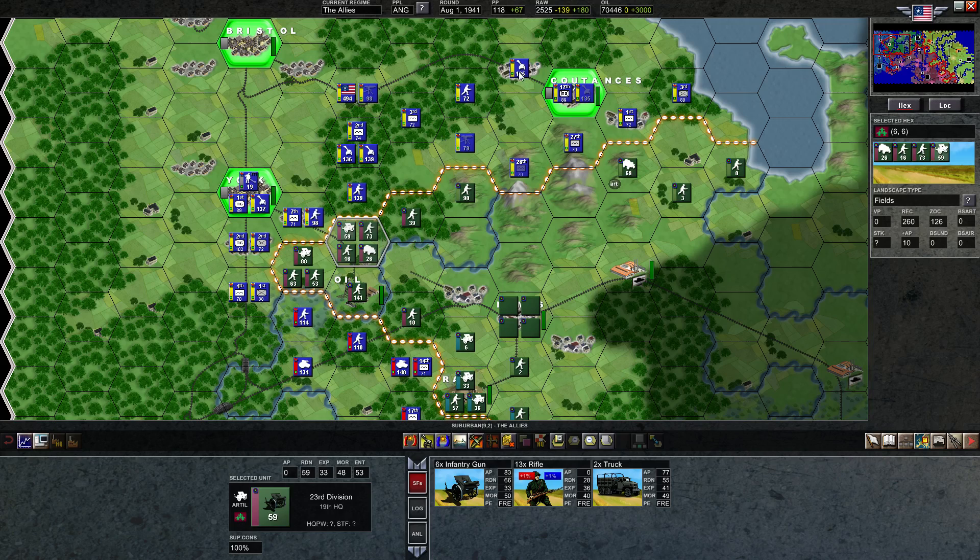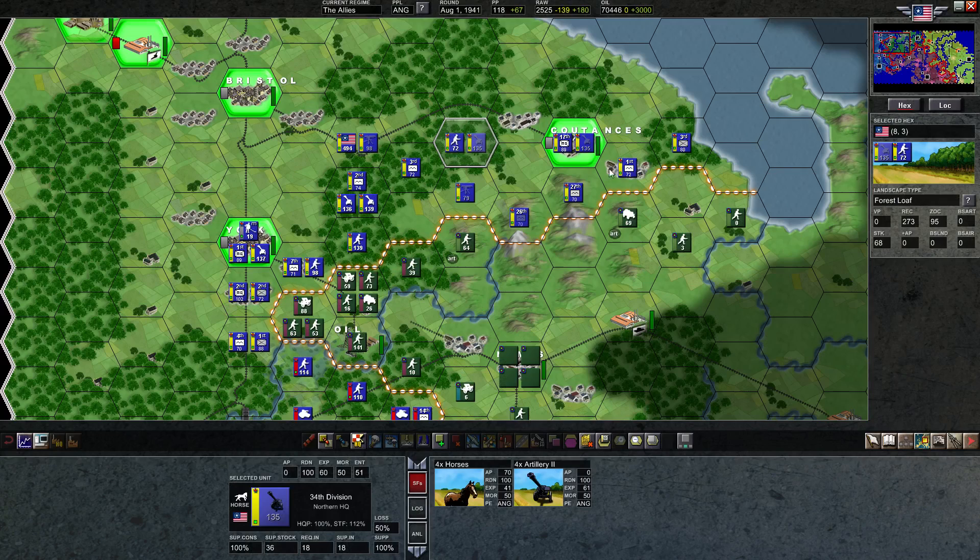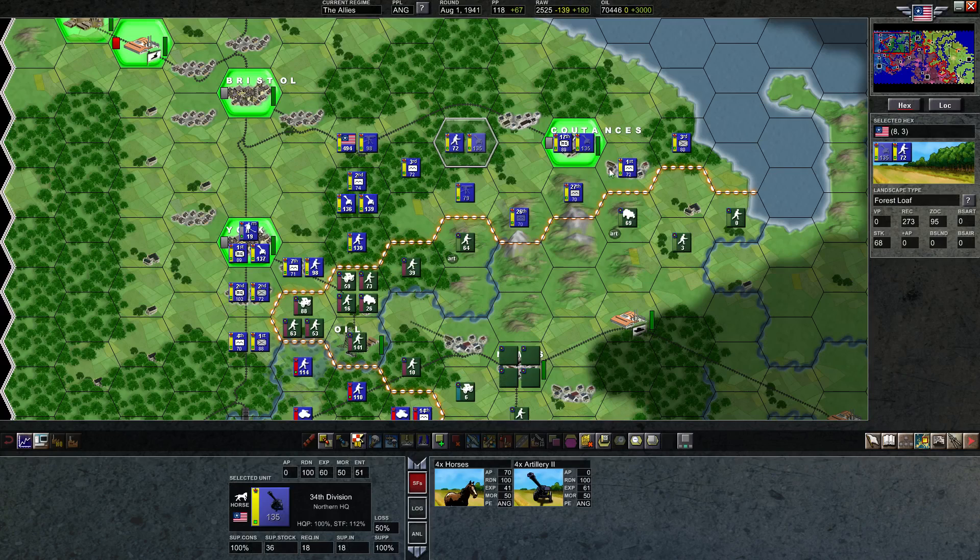It's just kind of clear what some of the things we're going to be doing here are. I'm going to move this unit forward here and it's going to bombard here — that's the only thing it can do. There are some things which I don't see any alternative to, so we can just do them right away. We didn't really do much — maybe killed two units. That's nice — free damage. I will always take free damage.